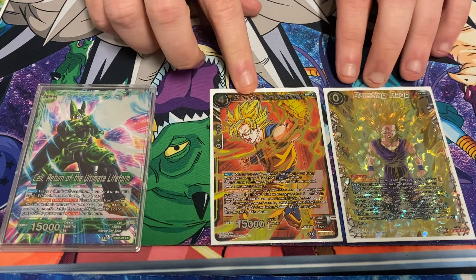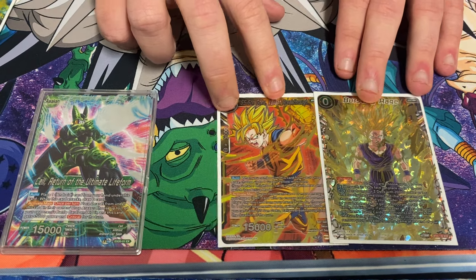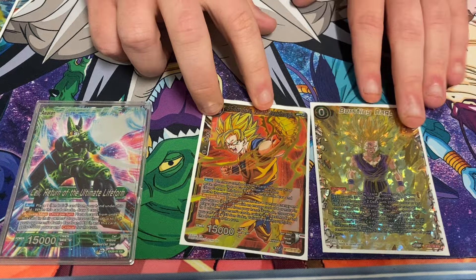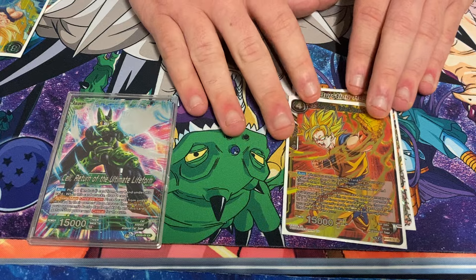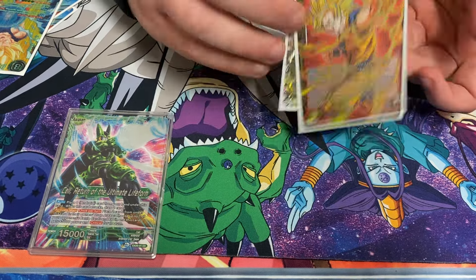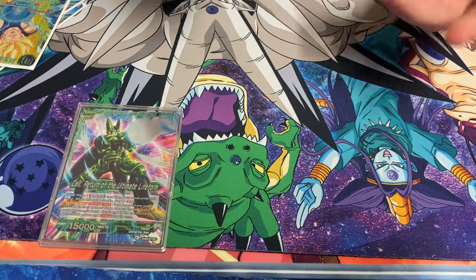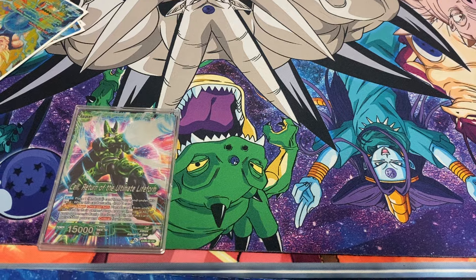I didn't even know about this card until you and Ella were talking about it in the group chat. There's a final spirit cannon that costs energy — you can surprise people if they don't know about it. I could see it going to two, but the only thing is your opponent has to be at four or more energy, so it's kind of a late-game card. One's fine. You cycle through so much of your deck — I'll probably end the game on 15 cards in deck every game.